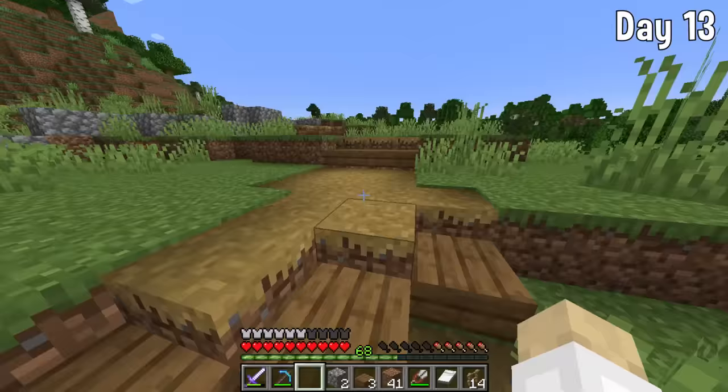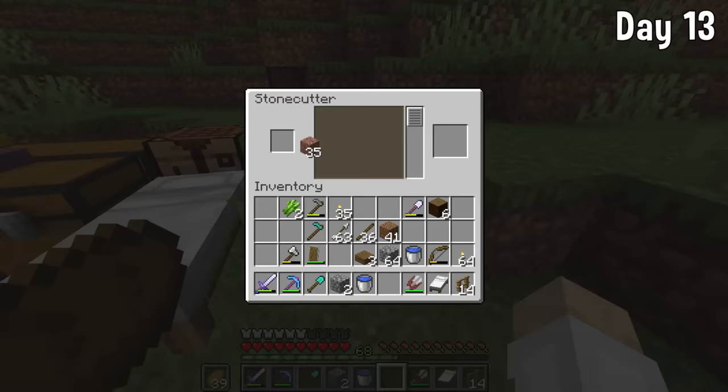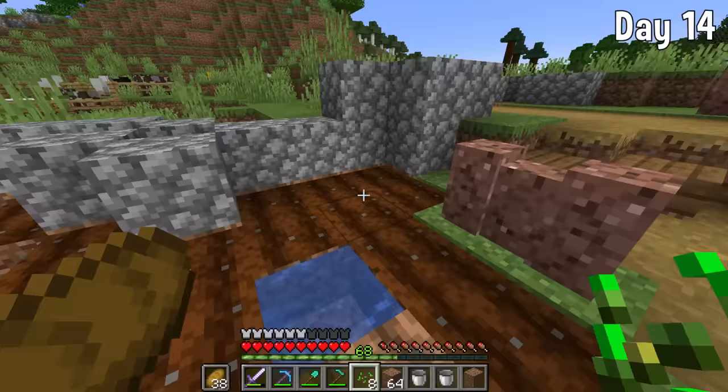I made a path up to the base using some spruce slabs and a shovel to make a path block. I didn't want to waste time gathering coarse dirt — we want to get building the base rather than the path. I grabbed a stone cutter from the nearby village to make some granite walls, and out the front of the base I wanted to make a little farm area.